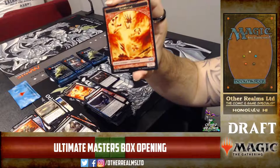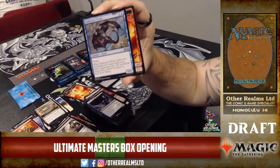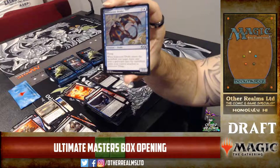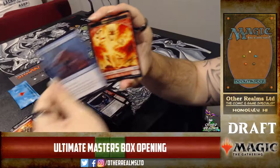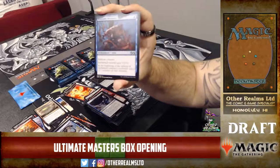Another Penumbra Wurm — not a bad one to shift down. Iridescent Drake — enters the battlefield, you can grab an aura from your graveyard and put it into play attached to the Drake. It's a four-mana 2/2 with flying. Go grab Eldrazi Conscription — a casual 12/12 annihilator 2, trample, and flying. Unstable Mutation — that one's super sweet, old school.